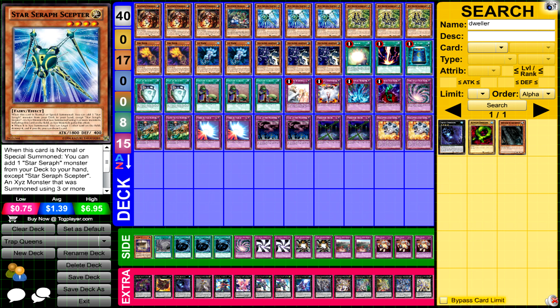For his side deck he ran one Flying C, one Twister, three Mystical Space Typhoon, another Time-Space Trap Hole, double Chaos Trap Hole for Monju, Senju, Denko Sekka, etc., double Shadow Imprisoning Mirror, double Imperial Iron Wall, and three Mind Crush.